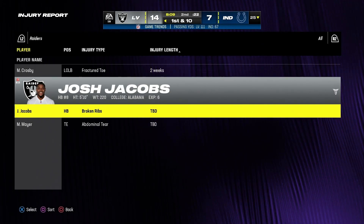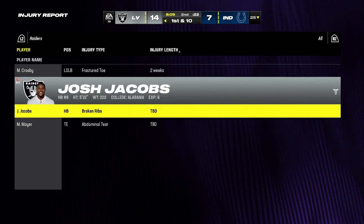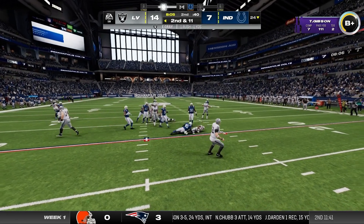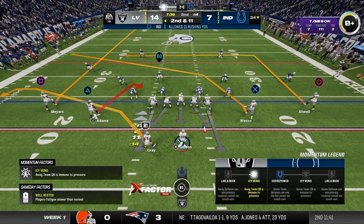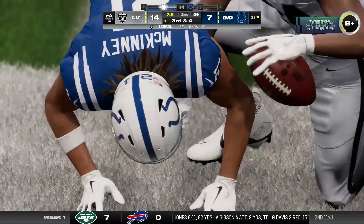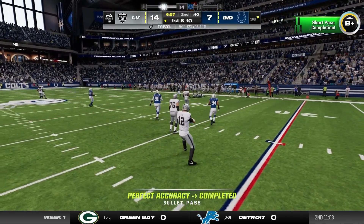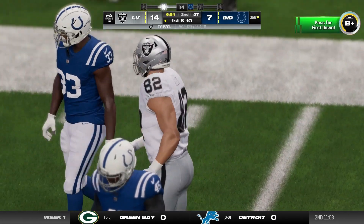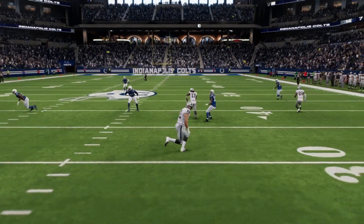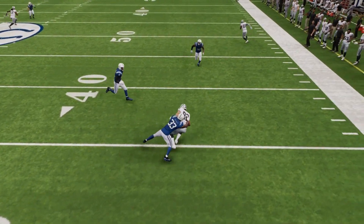Josh Jacobs has broken his ribs again and will miss at least four weeks. Three of our best players are injured right off the bat. Eric Gray goes basically nowhere, then Tyler dumps it off to Eric Gray for a pickup of about seven — third and four. Whoever that tight end is in the game is so slow. It's Wesco — his speed is a 76. Kill me with Michael Mayer out. Bro is running through mud. Well, that's not ideal to not have Michael Mayer — I am a known Michael Mayer lover.